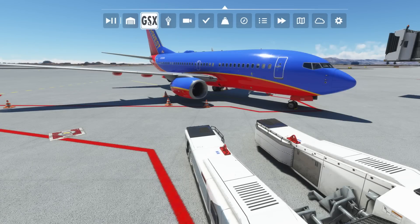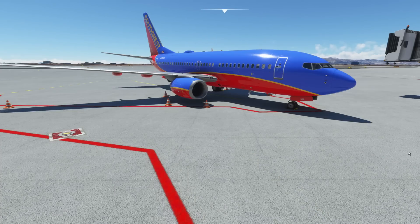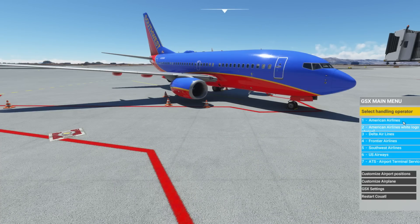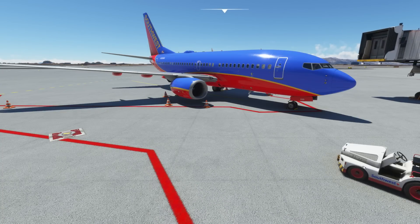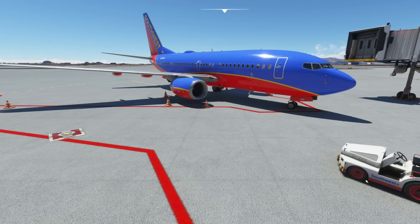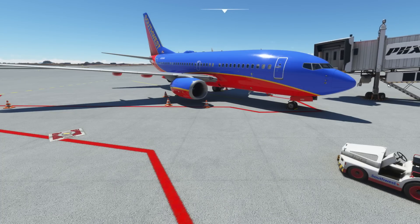After we've completed the installation, you should have a GSX button up here — we're going to launch that. Sometimes it takes more than one click to get it to populate. So first let's operate the jetways. Now I have seen this where it sort of tweaks the camera out a little bit. Southwest Airlines — that's our livery. You select your livery, ground handling, and look at it — everything's changing. You guys can hear those awesome sounds, that's all the jetway happening there.